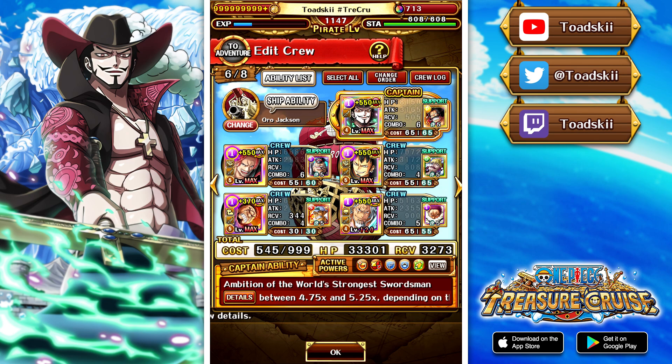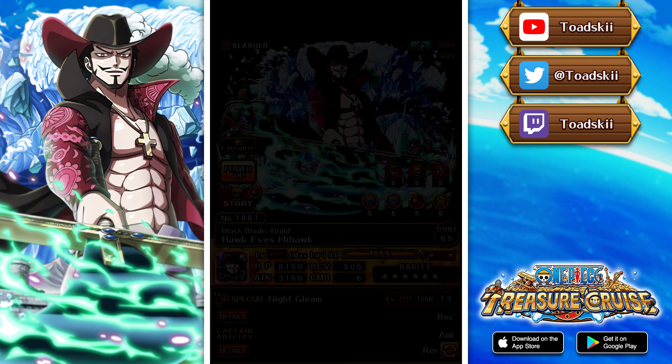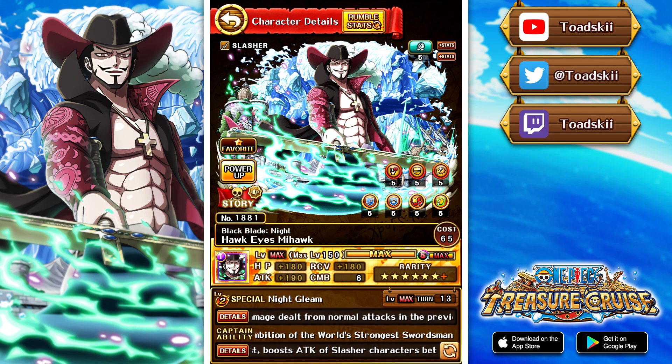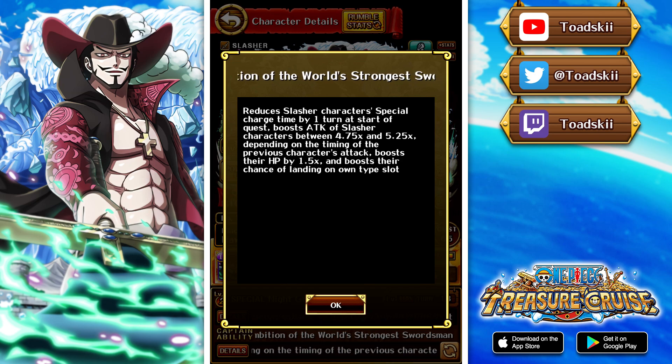A couple of important things here: we are using Mihawk with the brand new Limit Break as well as the Limit Break expanded version. By doing that he gets a buffed captain ability, but the most important thing to worry about is the additional statistics. Obviously getting to 150 gets you access to the buffed captain ability, but the stats are probably more important in this case, because this character's captain ability with the expansion at Limit Break 5, the max multiplier at 5.25 does not actually get exceeded when you expand the character - the low level gets jumped up but the high level still stays at 5.25. But you do get the additional effect of getting a boosted chance of landing on a matching slot, which is a pretty key component.